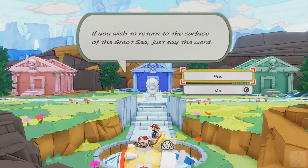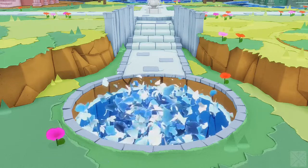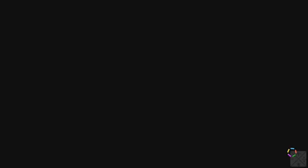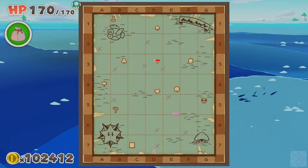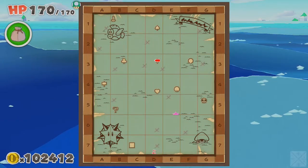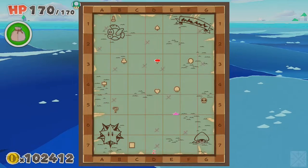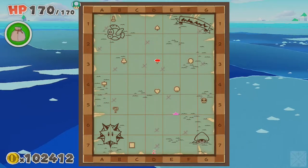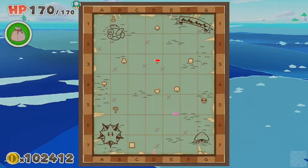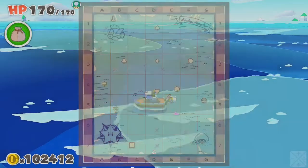If you wish to return to the surface of the Great Sea, just say the word. Yes, please. All right, here we are. Let me open the sea chart real fast. I did a bit of research online and found all the islands. I was wrong — apparently there are only 11 islands rather than 13, and we have all 11 of them. But there is one treasure I have not found yet, located right in the middle of that big star compass down at the bottom left corner. So I'm going to take a trip down there.